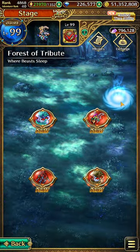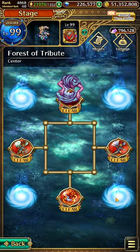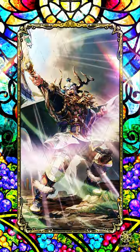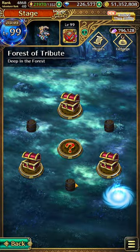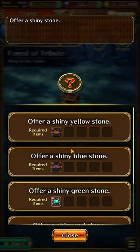The third portal has some additional nodes with enemies. In the fourth portal, clicking on the three barrels and then the center portion will open up another question mark node. When you click on this question mark node, it will task us to collect another set of colored stones.